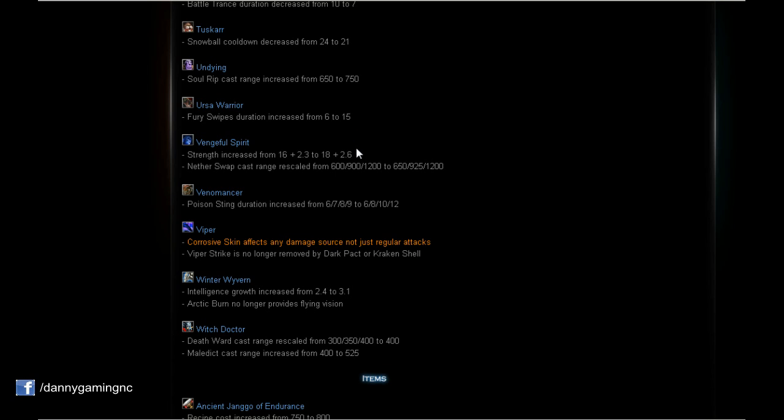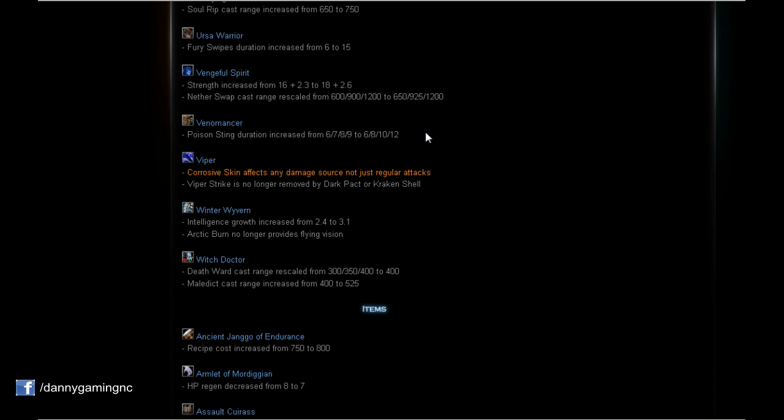Vengeful Spirit: Strength increased from 16+2.3 to 18+2.6 — a very nice buff. Now Vengeful Spirit will be even better as a roaming support with a little more HP. Also, Nether Swap cast range rescaled — 50 more on level 1, 75 more on level 2, same for level 3. 50 range is a very nice buff. I'll play Vengeful Spirit more and love it as support.